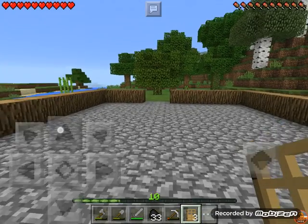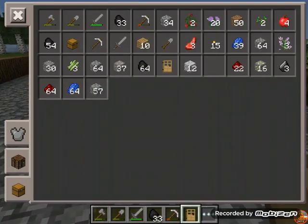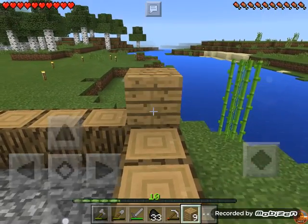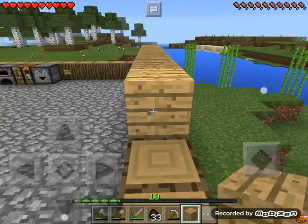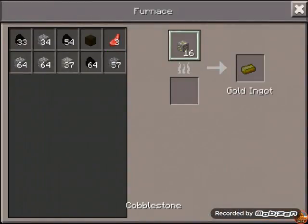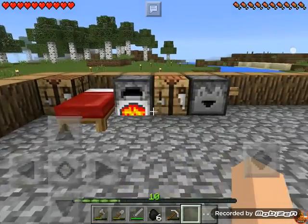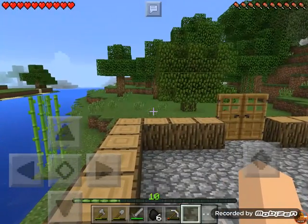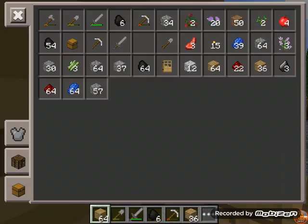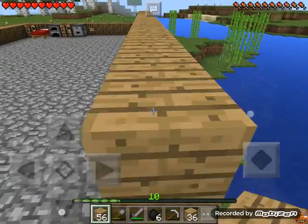I'm gonna put down my doors. And I'm going to go ahead and start on my house even though I only have just 10 blocks. I'm going to cut down a lot of trees off camera. I'm gonna cook my gold. I went ahead and chopped down a lot of wood and got a lot of wood planks, so I'm going to put some down to build my house.